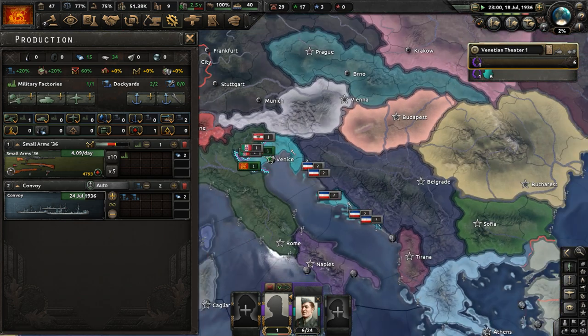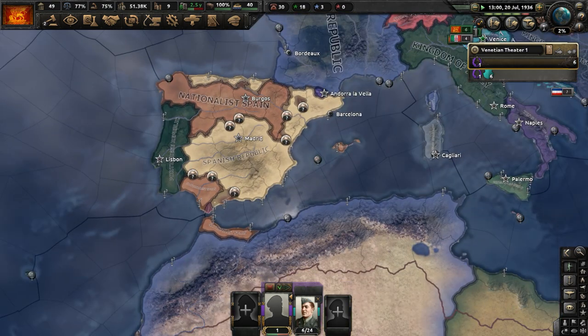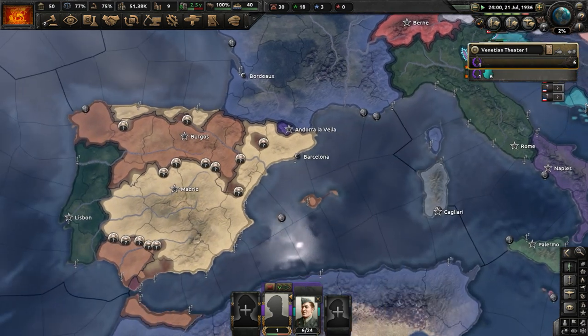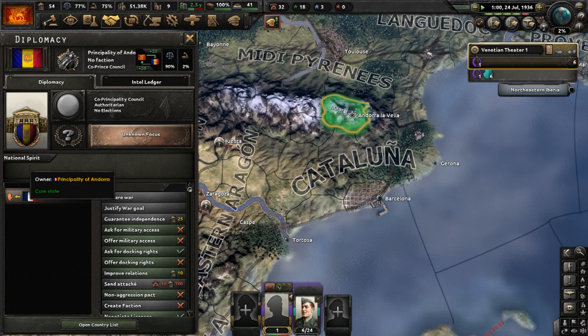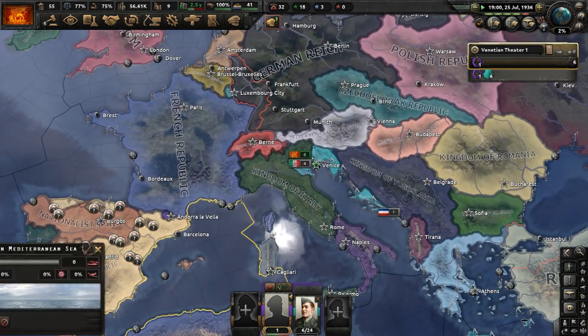Nationalists of Spain declared war on the Spanish Republic — that is the Spanish Civil War. I think the Road to 56 mod added in the Principality of Andorra fairly recently as a relatively recent addition to the mod.